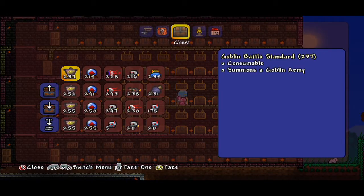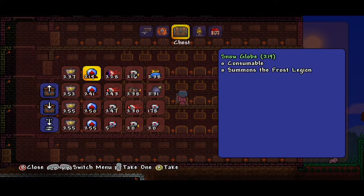We have our boss spawns. If you'd like to do battle with the Goblin Army, just let me know and I can hook you up. We have the Goblin Battle Standard and the Snow Globe, which summons the Frost Legion — avoid those like the plague, they are infuriating.